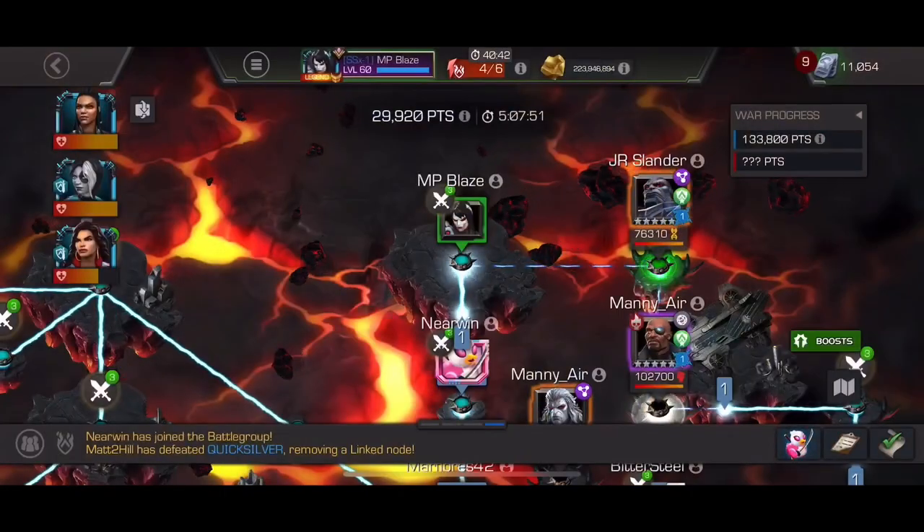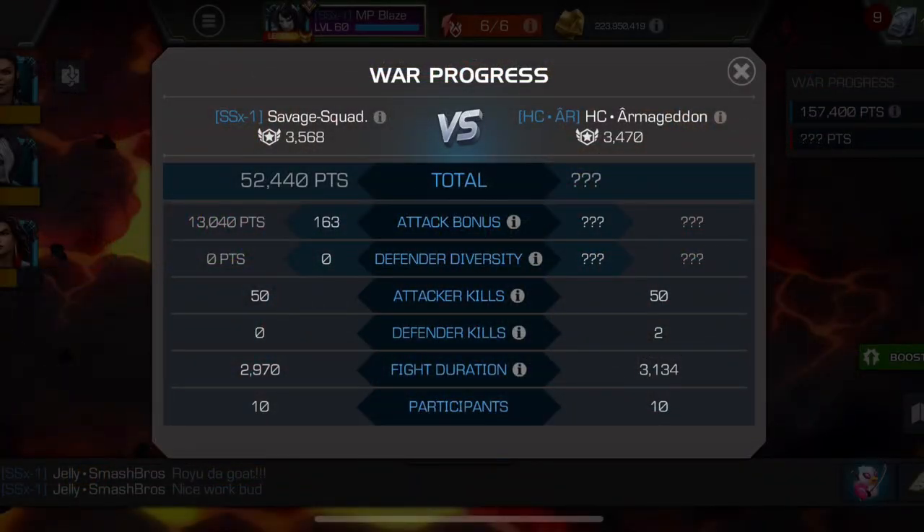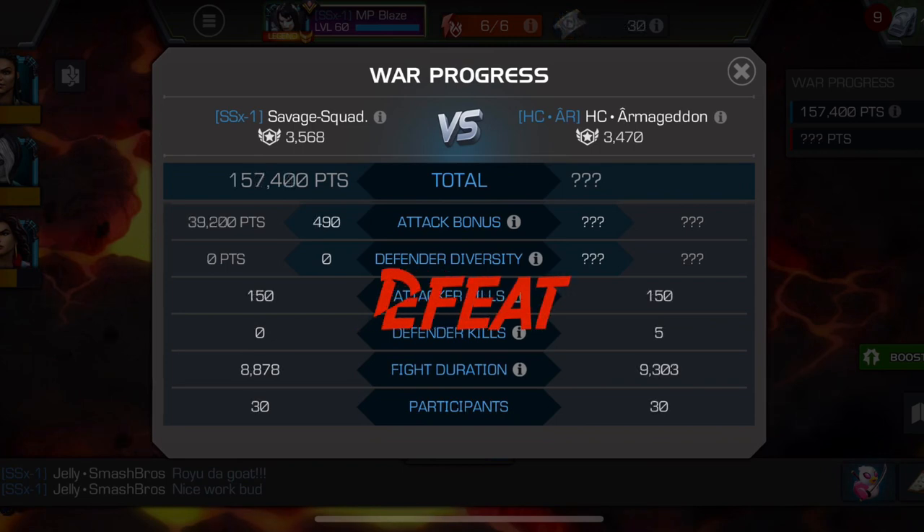Our battle group pulled two deaths to their one, so they donated. We did a little bit worse than all season, but the entire opponent alliance donated. The people who died feel bad, but you can't be upset losing against an opponent who played perfect. The only way to beat this is to die zero times compared to their zero. We've been landing anywhere from two to seven deaths all season — hats off to Armageddon for pulling off a donut war.